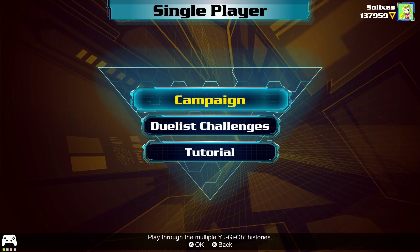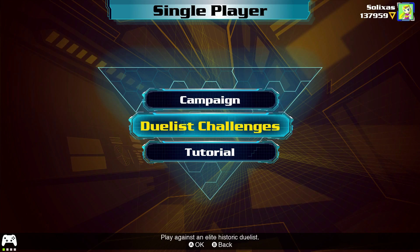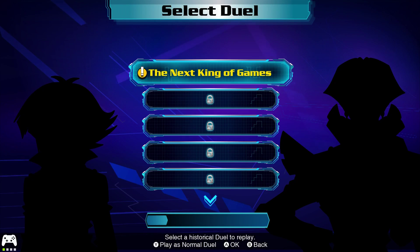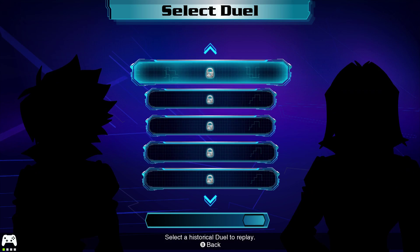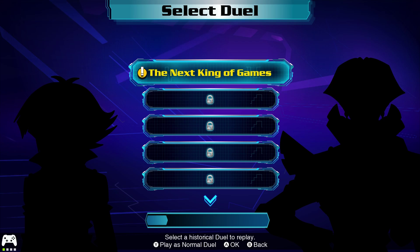Next time when we get a pack — and we should get a pack that I at least want some cards out of fairly soon — we can do that right away and we don't have to wait. But we are starting the GX campaign now. We've got quite a bit of duels here, and it's gonna be a long time till we get the pack that will make our new deck.